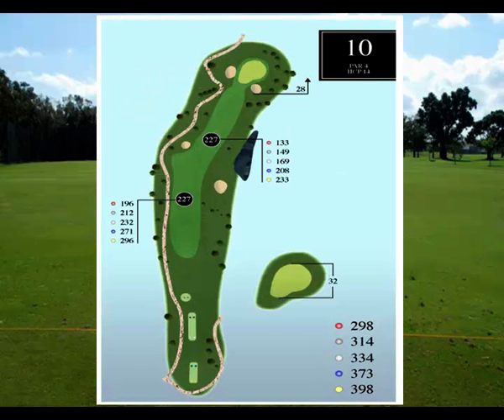After a brief stop at the clubhouse, we head to hole number 10 — a par 4, dogleg to the right. There's a water hazard and bunker on the right, as well as a bunker on the left side of the fairway. You may want to take a little bit of target practice and drop down to your three wood or a long iron on this tee shot.